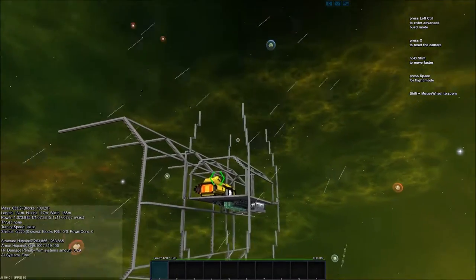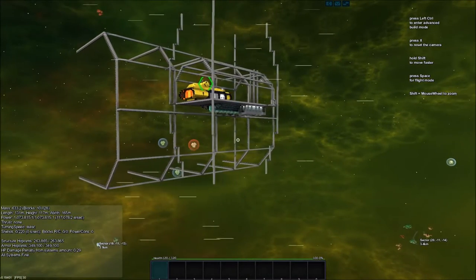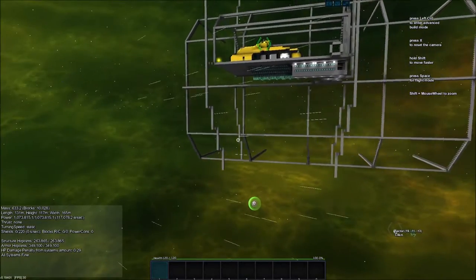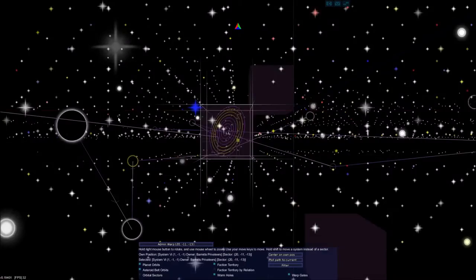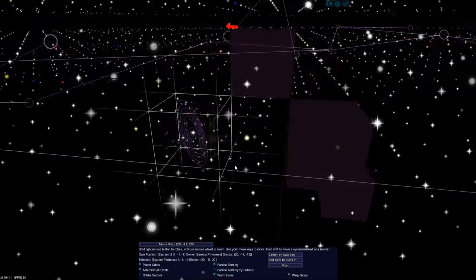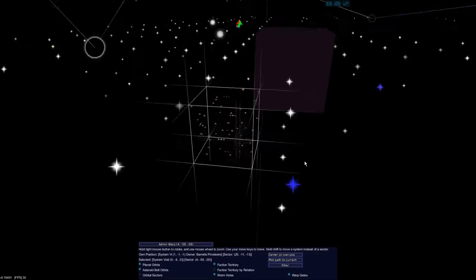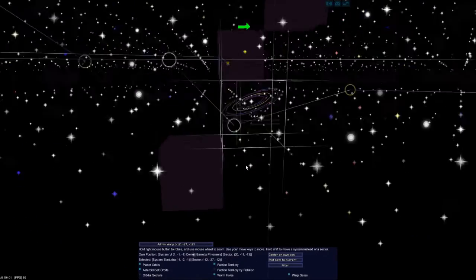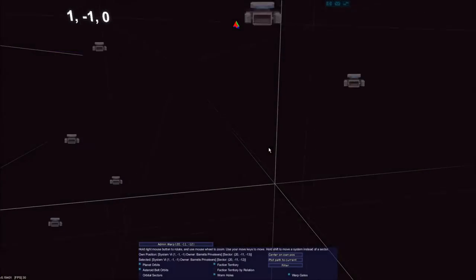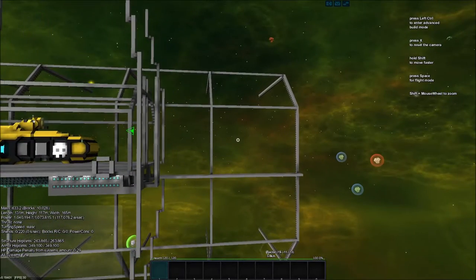I also framed out the shape I want for this part — it's going to be like this. I want blue. I searched around for several hours, flew around every system I've claimed — all three of them — explored most of every asteroid belt, and I cannot find a blue asteroid at all. I have no idea what to do. I don't have a renewable way to get blue paint.